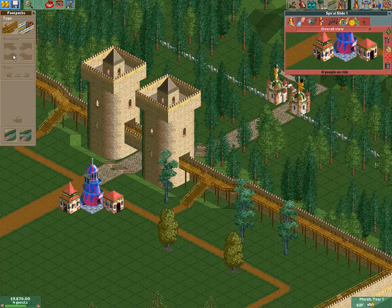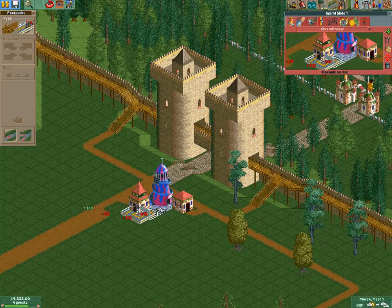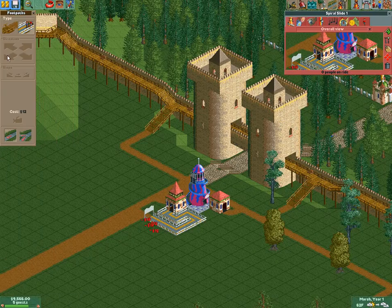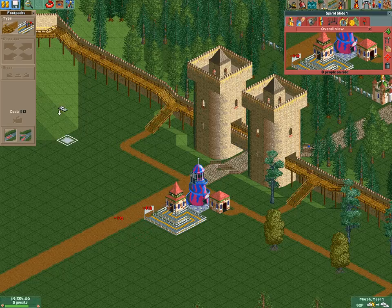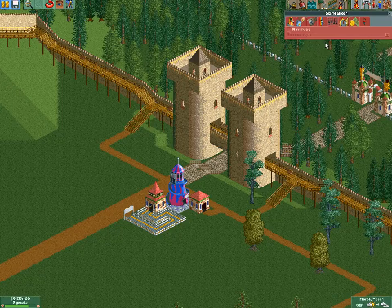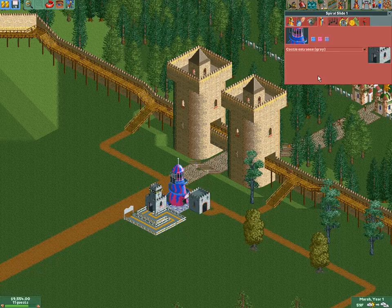Get the exit path the same, and get a queue line going. Just loop it around and connect it right there. Put this path back — there we go, we got our first ride. This is a pay-per-ride park, I want to raise the price up a little bit. Add some music — people like the music. Let's put castle music into this castle park. Let's go brown, everything else is brown. Let's put this every 10 minutes.